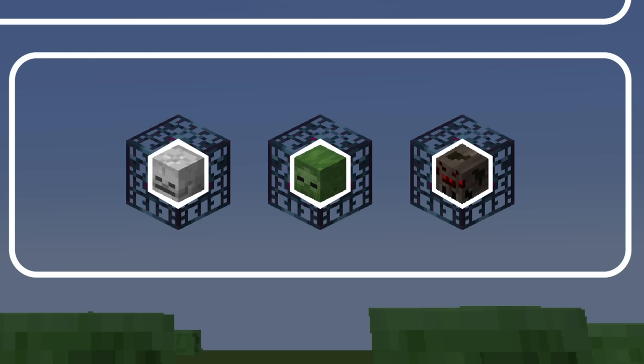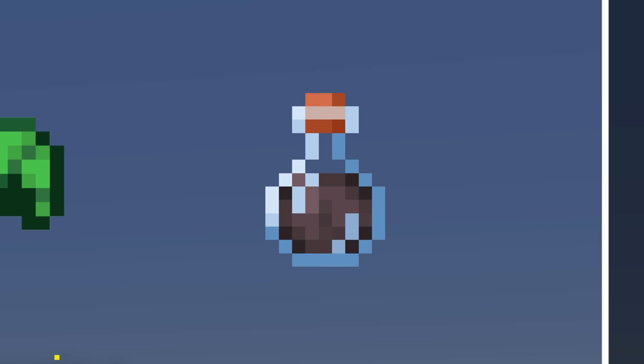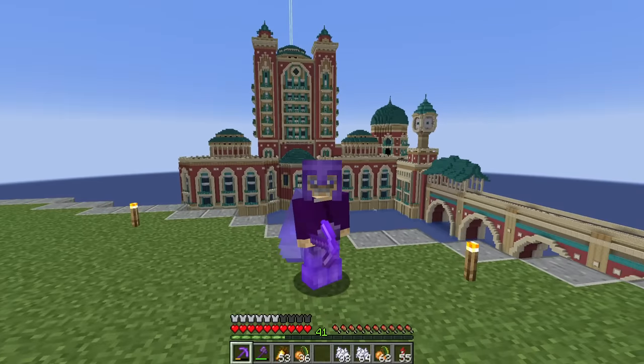Last but not least, you can't get skeleton, zombie, or spider spawners. As far as the list of items you can't get: the extinct ones just come from the axolotls and rabbits which were removed. Most are self-explanatory — no turtles means no scutes or turtle shell, no berry bush means no berries. That potion is the potion of the turtle master — you can't get it, though I believe you can get the tipped arrow from the fletcher. Believe it or not, that's it. It's actually a pretty small list — it used to be so much bigger, so I'm very grateful these things have been made available over the years.